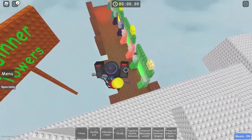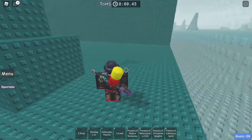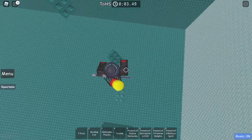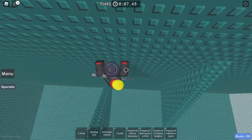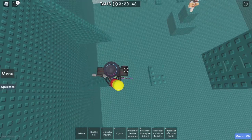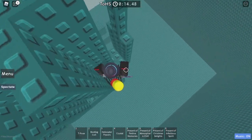Once you are at the beginner towers, come all the way to the back of them to Tower of Hand Sweating. Enter it and come all the way over here. Where you want to go in this is floor two — that is where the present is.